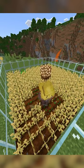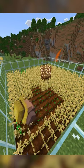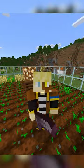Plant a bunch of wheat and wait for it to grow, and he'll drop wheat on the ground for your minecart hopper to pick up. Collect your wheat and like and follow for more builds.